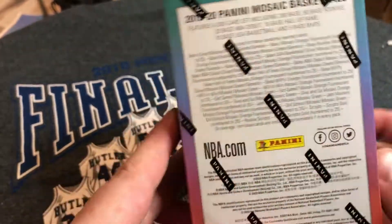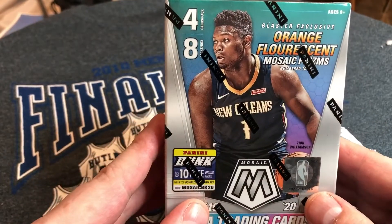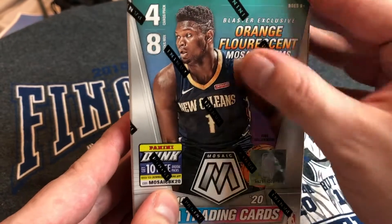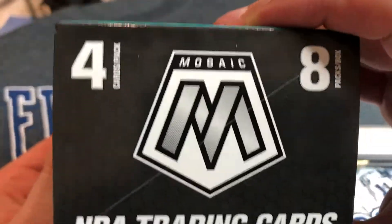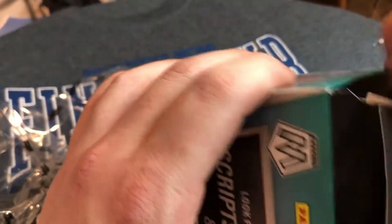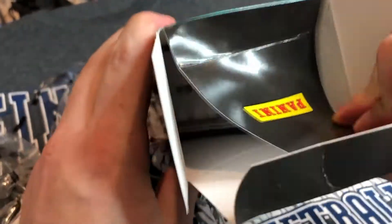Trying to get that Zion, trying to get that Ja — that's all I want. Maybe a Trae Young as a number two. We get four cards per pack, eight packs per box. We should get an orange fluorescent numbered to 25, hopefully Ja, Zion, or Trae.